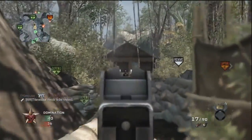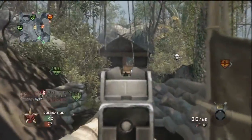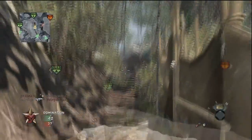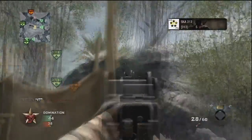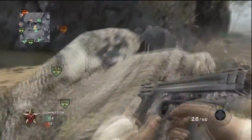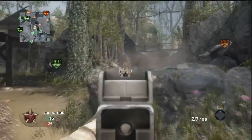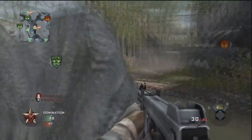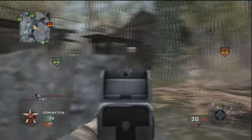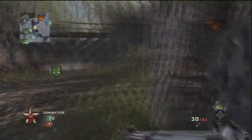Try to stay up here, especially when you're going through the middle of the map. When you're going through the middle of the map, stick here, or if you're trying to snipe the big rock, stay up there. I jumped down because I had a party of three or four people that I play with, and the other team weren't too good.